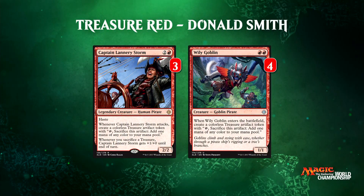We've got Captain Lannery Storm and Wily Goblin — these make the deck. I'd say mostly Wily Goblin does; in testing I actually called it Wily Red, not Treasure Red. It changes the whole dynamic. Going back to three Soulscar: in a sense, Wily Goblin's a one-drop too — it makes a mana, and when you do the math, it costs one mana at the end of it. There are basically three main curves, and the most obvious is Wily Goblin into Chandra — you just win games off the back of that.